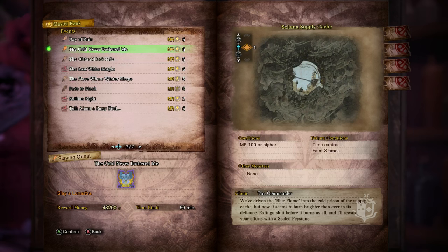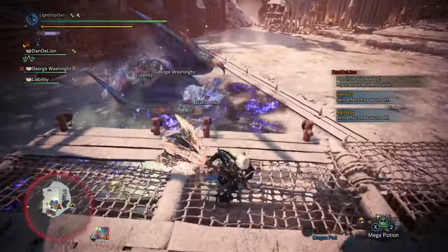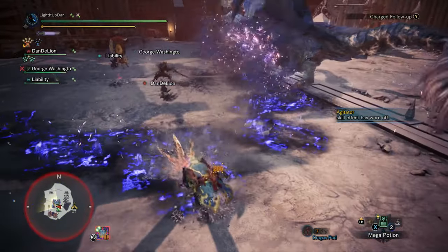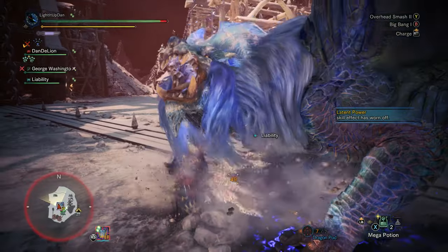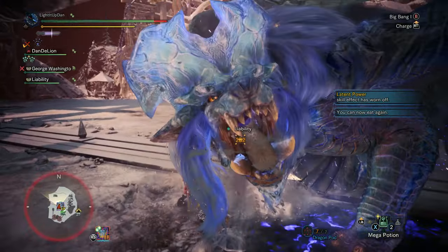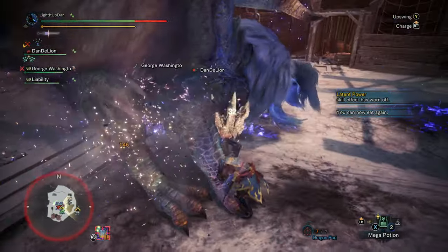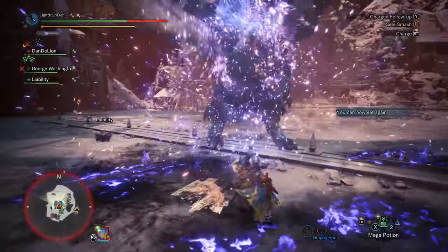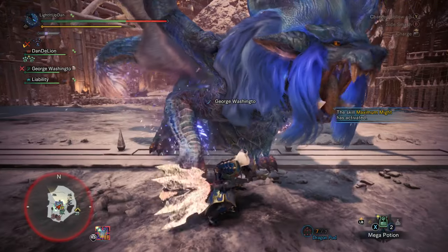The other MR100 events you can do are In the Tempest's Wake against a tempered Kushala, or Cold Never Bothered Me against a tempered Lunastra. Both of these are going to be so much harder than the tempered Teostra. I highly recommend you stick to Day of Ruin, but it is a personal preference — if you prefer the fight against Kushala or Lunastra, by all means go for those. For myself and what I'd recommend for the vast majority of players, Day of Ruin is absolutely going to be your go-to, with Teostra being the most manageable and most fun fight.